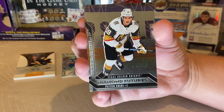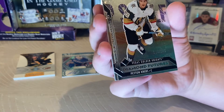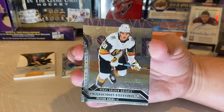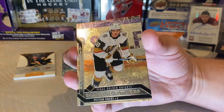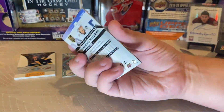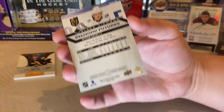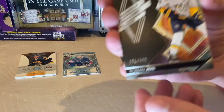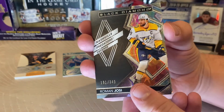Our next card — Golden Knights, Brayden McNabb. Number 218 of 349. I like these cards, they're really neat. With the light you can see they're pretty cool. I'm happy with this box so far.